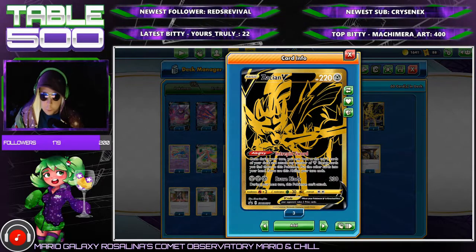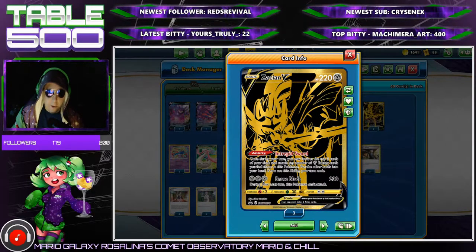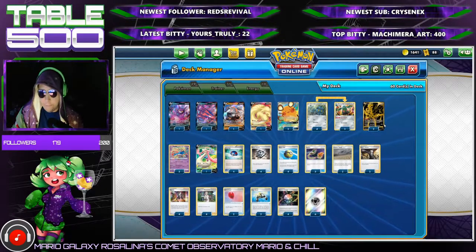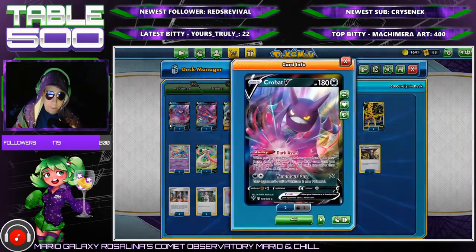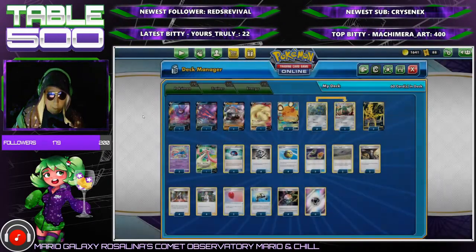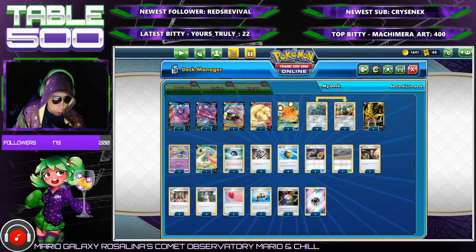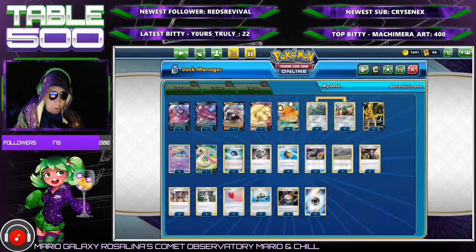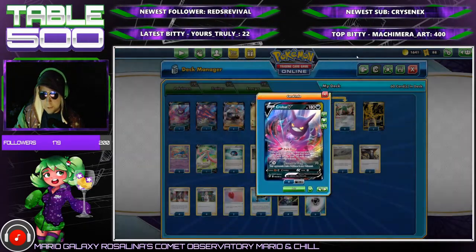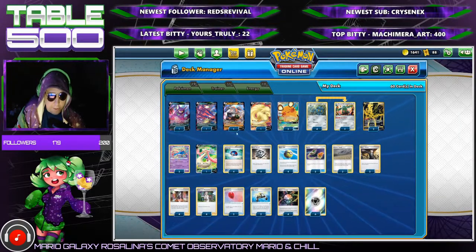We've got our two Zacian V's — Intrepid Sword is super duper good as an ability, and Brave Blade for three energy doing 230 is one of the best attacks from a basic in the format. We also have three Dedenne and one Crobat for draw power. Once Dedenne rotates we'll probably switch to three Crobats and have an extra slot to mess around with.